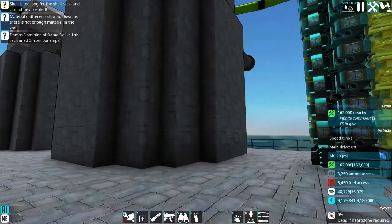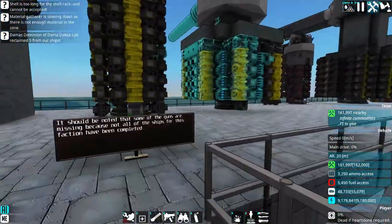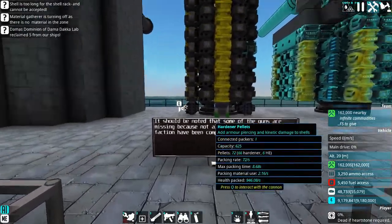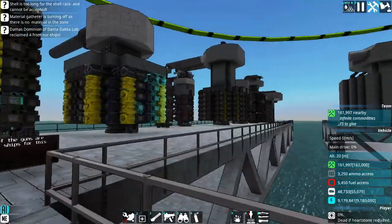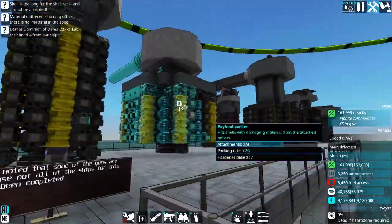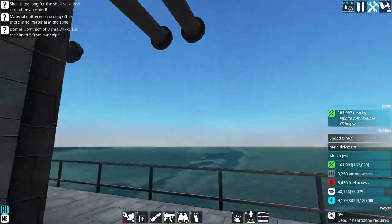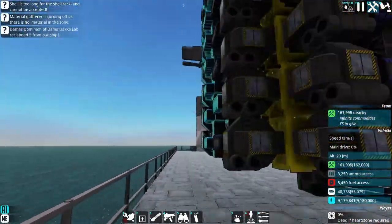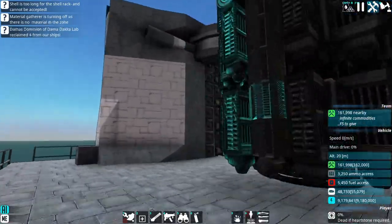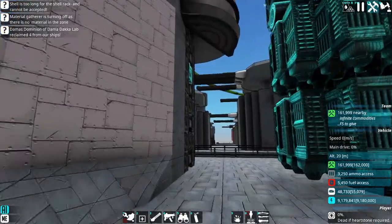Over here we have the guns of the Gothic Reich, essentially the Germans in Dominion of Dama. As this sign is stating, not all of the craft for this faction is complete, so there may be a few that are missing. But as you can see, they have a very wide selection of cram cannons. We do have at least one APS weapon here, but we'll get to that in a moment.